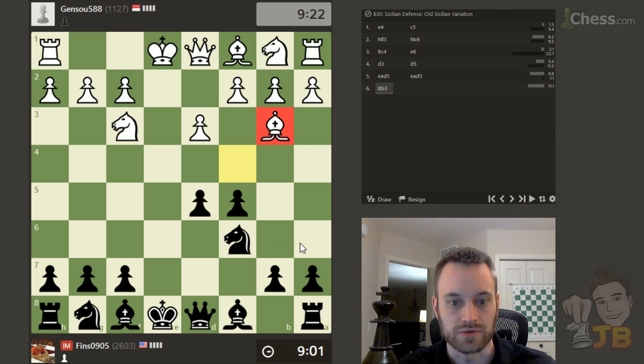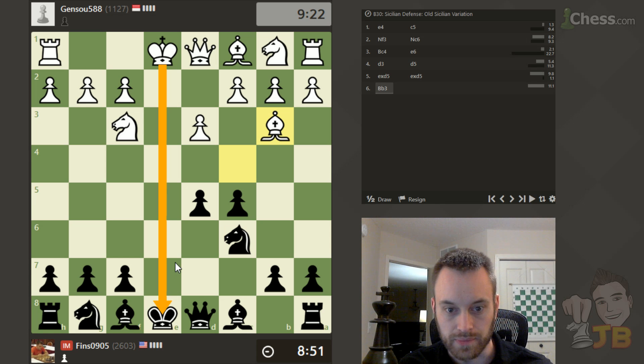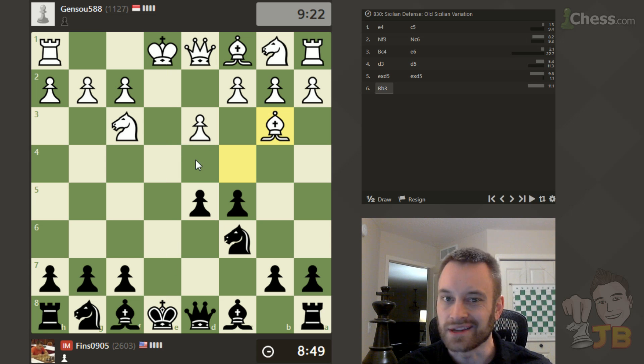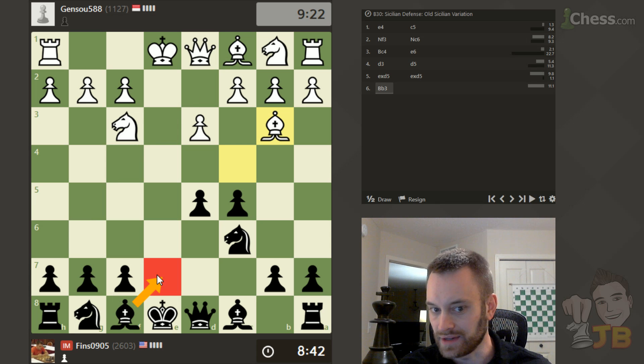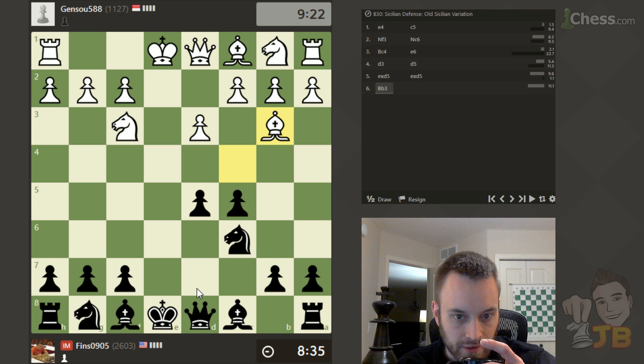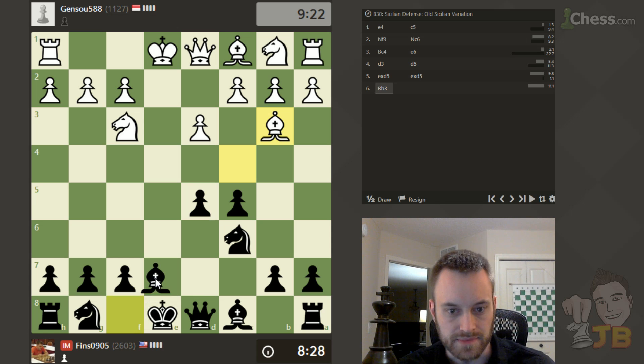My opponent, I think correctly, brings the Bishop back to B3. Now let's think how I want to proceed, because when you play E6 followed by D5, we have this E file that is open and I don't want to get inconveniently checked too early. So I could play Knight F6, but I'm a little leery of Bishop G5 — I'm leaning towards playing Bishop E7 here, Bishop E7 and then Knight F6, although the exact move order may not matter a whole lot. I think I'm going to play Bishop E7.